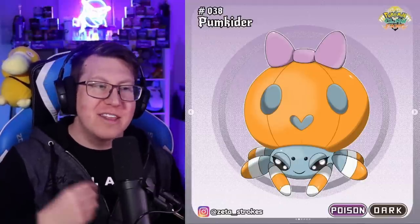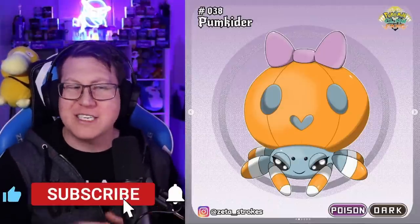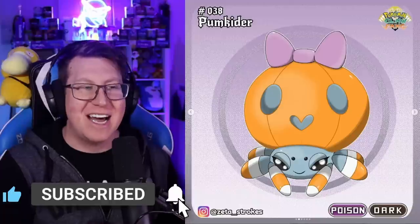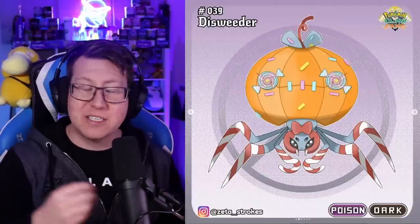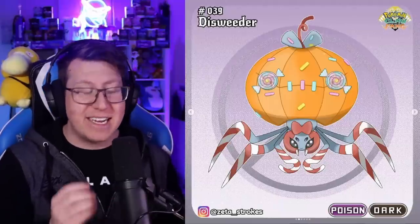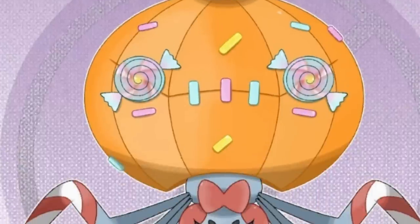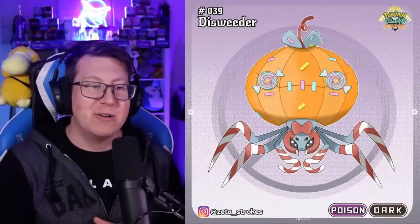Pumpkaida is a poison and dark type Pokemon. The pumpkin looks very cute — it's even got a bow on top — but the spider looks a little bit evil and devious. It's a really cool combination. It evolves into Disweeter, which combines the words disguise, sweet, and spider together. It is disguised as a pumpkin with lollies and candy canes, but it does make a spider, which is very cool.